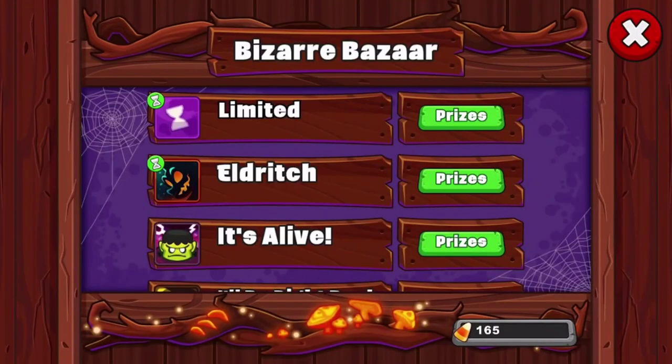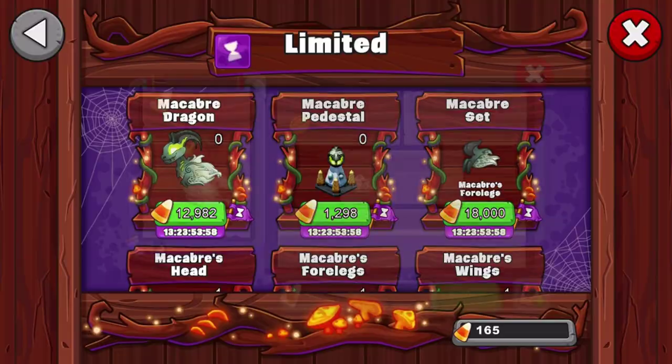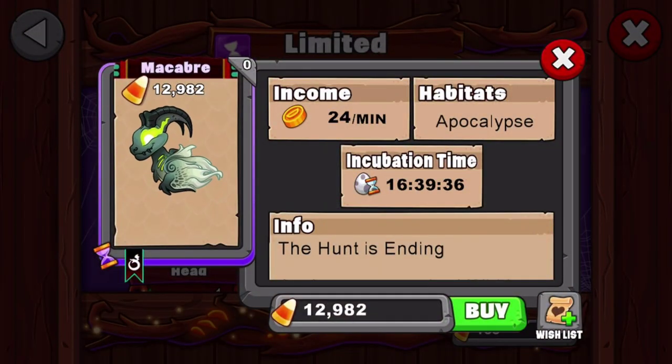We're going to go to limited-time dragons and go to the new dragon. This one actually has a really weird breeding time — 16 hours, 39 minutes, and 36 seconds.